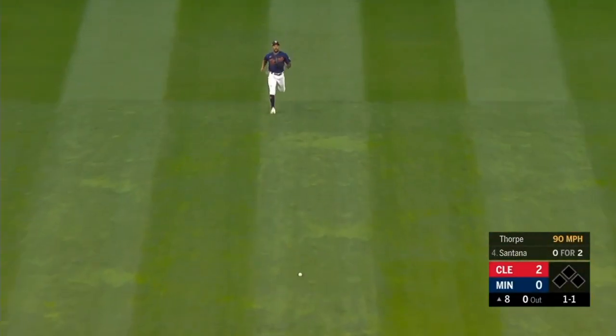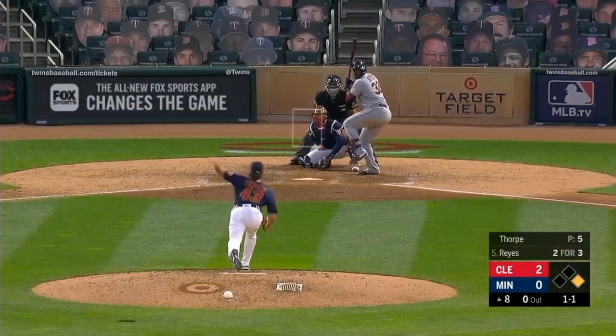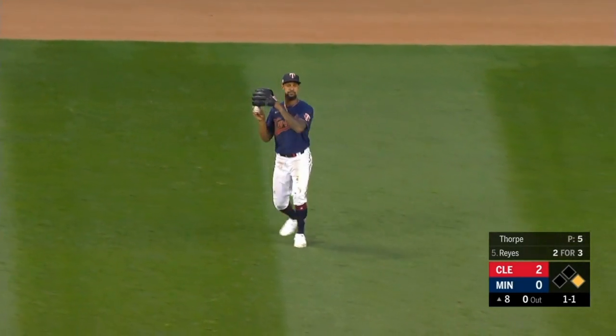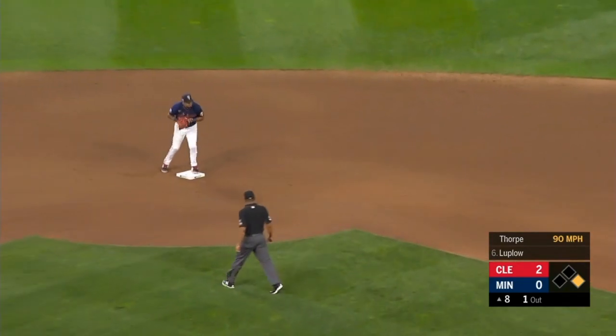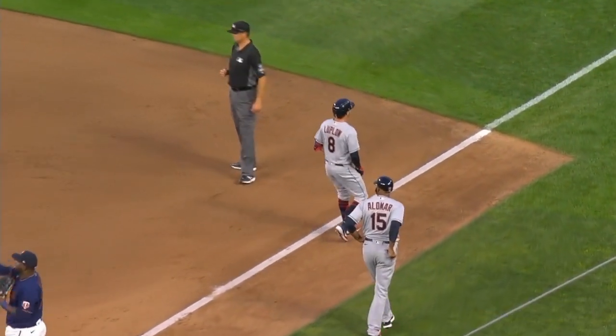There's a base hit back up the middle for Santana, and he is aboard for the Indians. Breaking ball popped in the air to center — Buxton's there, and Reyes is retired. Back to first goes Carlos Santana. Lucklow muscles it towards the bag at second — Reyes will turn it to end the inning.